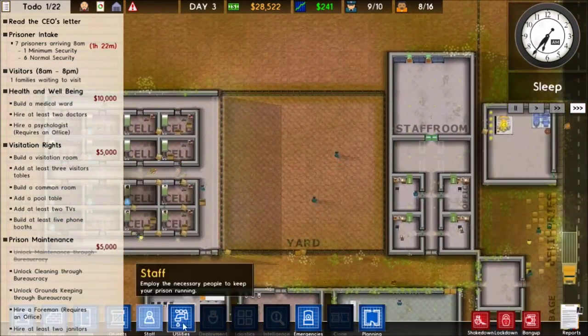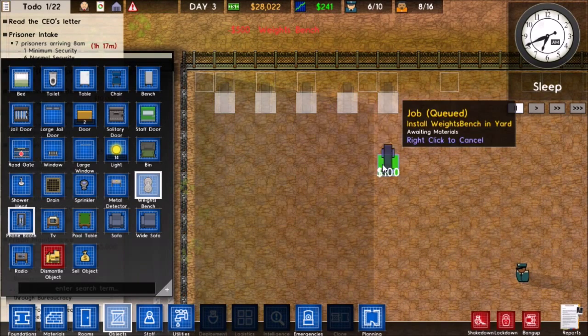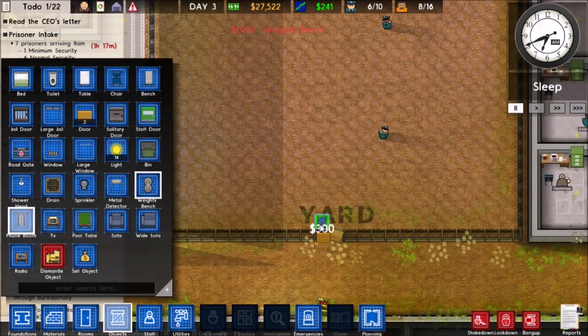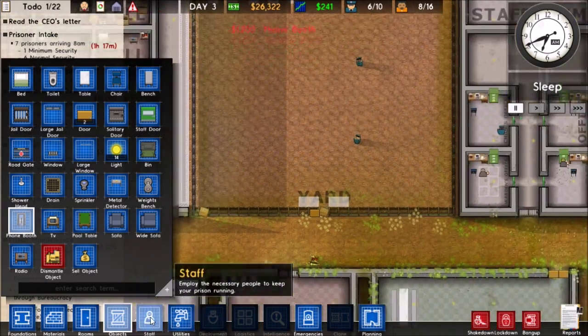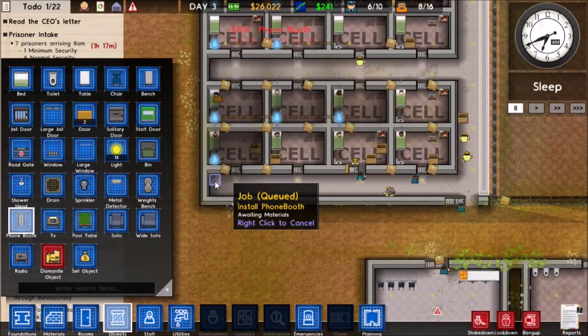Let's go ahead and get some tools for our yard here. There we go. We'll also get some phone booths as well — we're not going to wiretap these just yet, we will eventually, but not just yet.